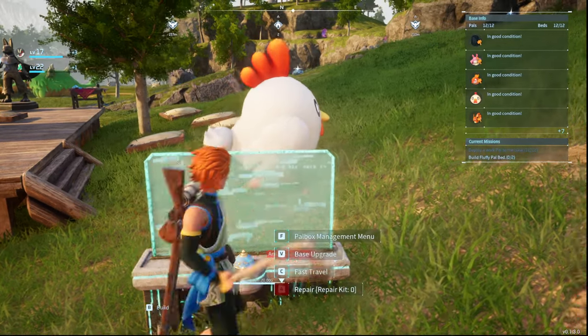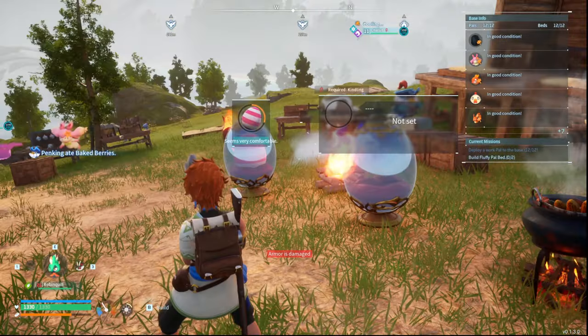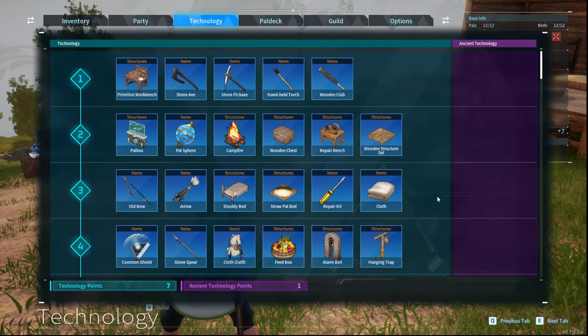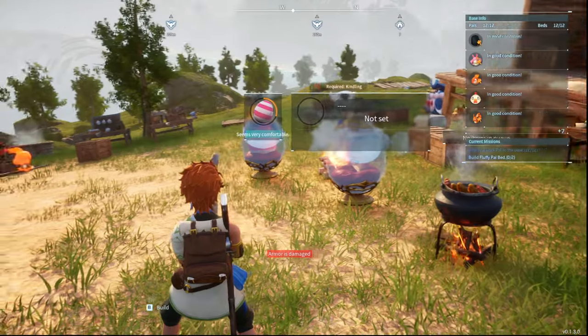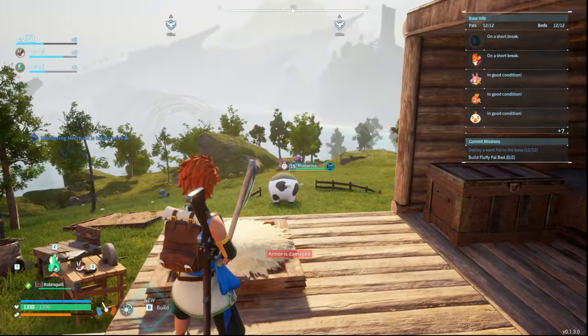Let's put that one back on the farm and have fun laying eggs. So that is how to use the PAL Essence Condenser. Remember, that requires ancient technology points as well as the ancient civilization parts. Y'all take care and enjoy PAL World.